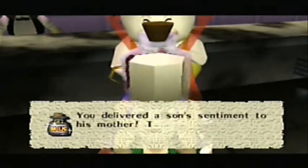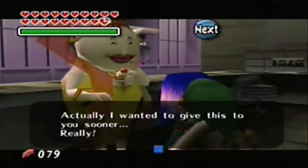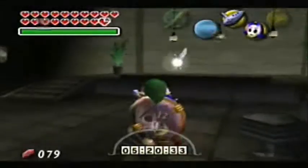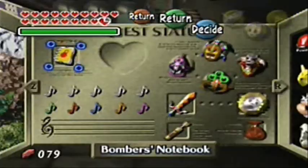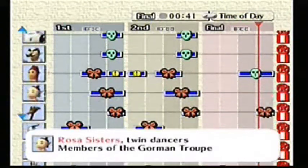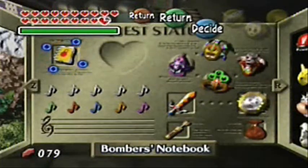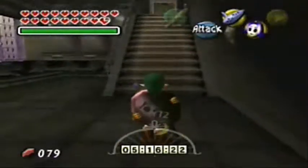We already know what this stuff does. You delivered a son's sentiment to his mother — nice. At this moment in time, I can give you only something like this. Actually, I wanted to give this to you sooner. I don't buy it for a second — you wanted some proof and I had to go out of my way and get it anyway. If we take a look at the Bomber's Notebook, we will find that every person has a ribbon next to their name. We have successfully helped every person in trouble — or at least 20 people that mattered to this game — that needed their problems solved by somebody willing to care.